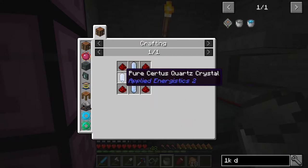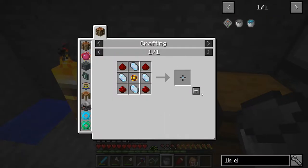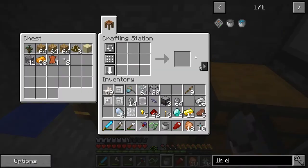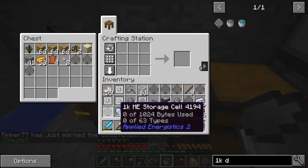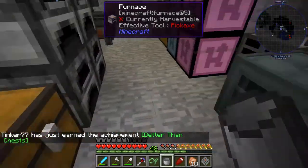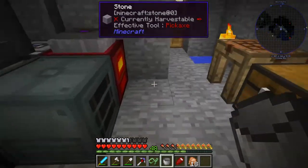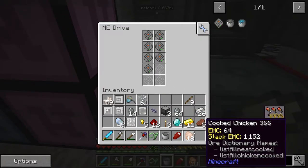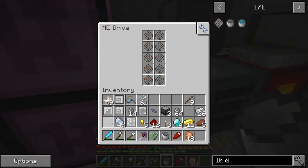Here is the last one and there we go. Now we should be able to make the storage component — we've got certus quartz and redstone — let's make these. We should have 10 of those, and there we are. Now we can make the full 1k ME storage cell. There we have 10 — 1, 2, 3, 4, 5, 6, 7, 8, 9, 10. Now we're going to go over and put those drives in the system. You can see they're lit up with green lights — the system is getting power and is functional.